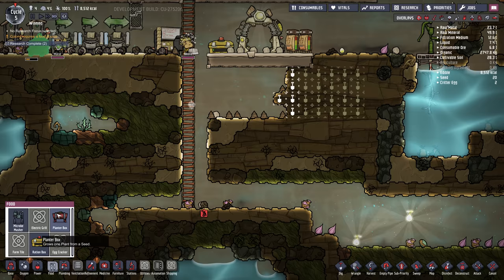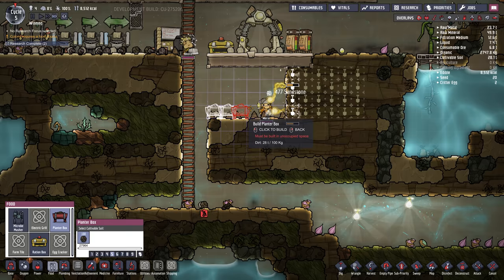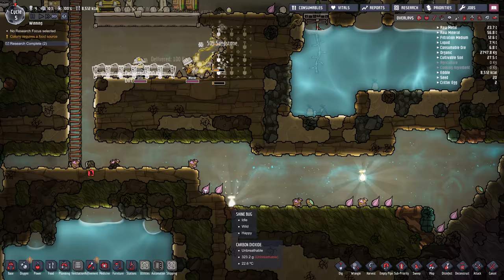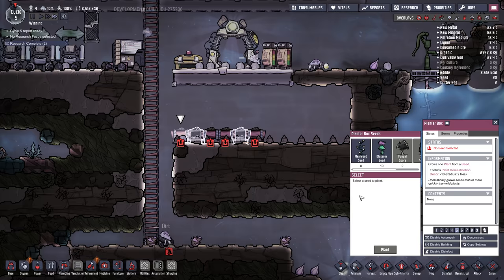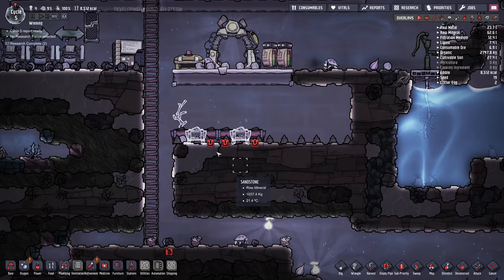Under food we have planter box, and I'm going to build some planter boxes here. Now there was mealwood in the starting area, so now that we have a planter built we select what we want to grow. I'm going to select mealwood, which is the easiest thing to grow early on. I'm going to set that as priority seven because food's pretty important, and then copy the settings to the other planters.